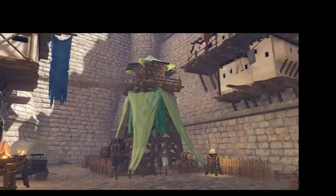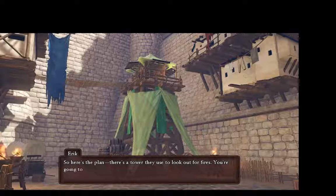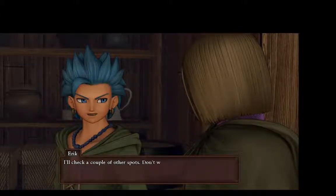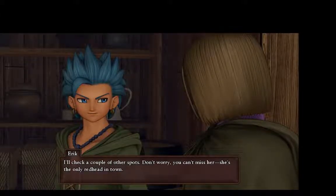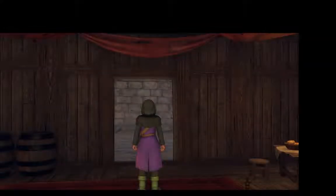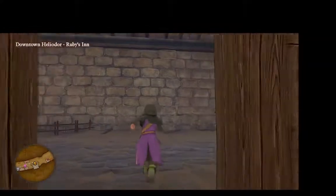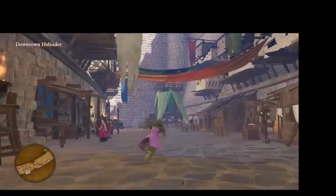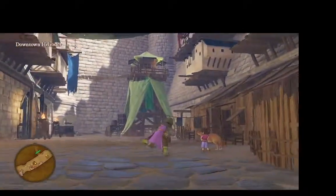So here's the plan: there's a tower they use to look out for fires. You're going to climb up there and keep an eye out for Ruby. I'll check a couple of other spots. Don't worry, you can't miss her — she's the only redhead in town. I was about to say, how is Axis meant to know what she looks like if they've never met before, but he gives the explanation of her being the only redhead in town.